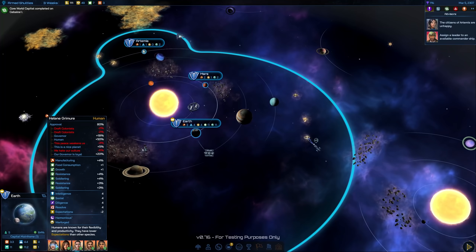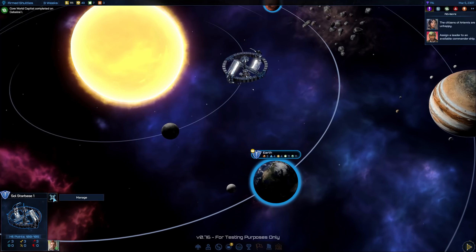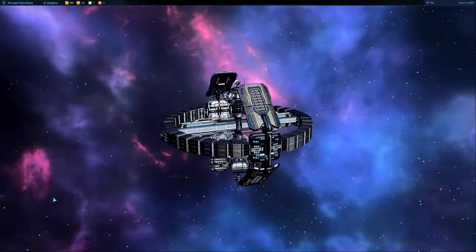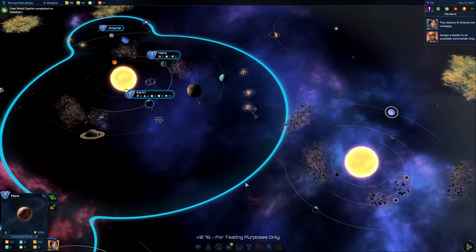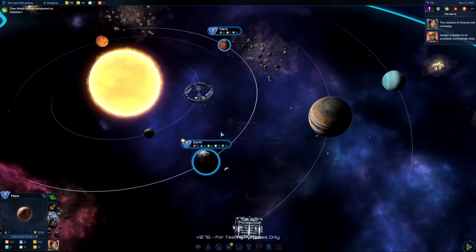It's still showing unprotected. Also there's 'we hate our culture, minus six percent approval rating' — they're human and they hate our culture, that's a negativity. There's really nothing else we can do; it's just sitting around in this star system for Sol. It should provide protection perhaps next turn, I'm hoping. The constructor ship was consumed when we built that. The next constructor is on its way to another system where we already have a planet that needs protecting.